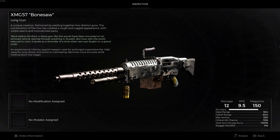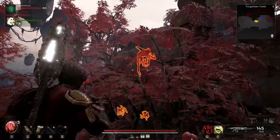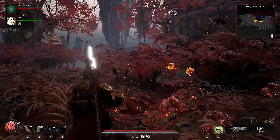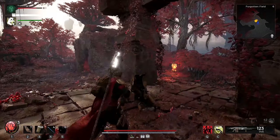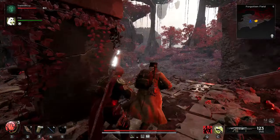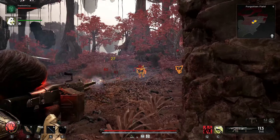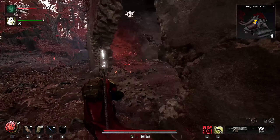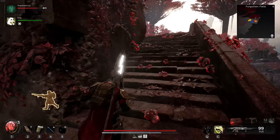Last but not least is one weapon that has been making the rounds high up on every tier list — and that is the XMG-57 Bonesaw. This is an incredible light machine gun with 150 rounds in the magazine. It hits hard, and you can fire bullets for days into every enemy you come across. The only drawback is that it takes a long time to reload once you're out of bullets, which should come as no surprise to those who have used LMGs in previous games. You can get this weapon by starting as the Medic, or purchasing it from Brabus in Ward 13.